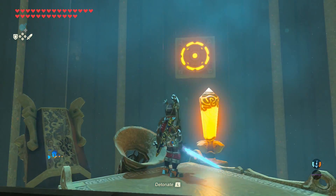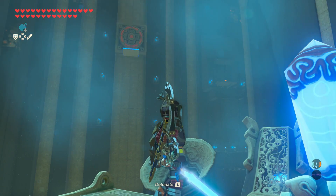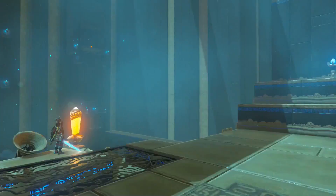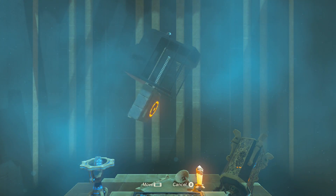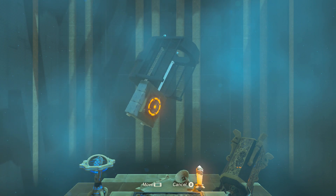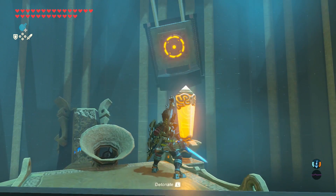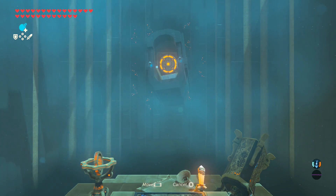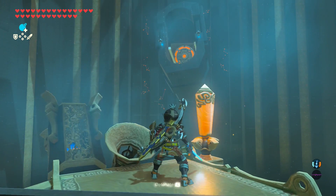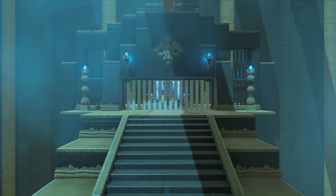The shrine is Moving Targets — it uses the cannon mechanic from the Goron story in the main game. For the second target, wait for it to start descending from its top position, hit the switch, and launch your ball. The next section is motion controls. For the first target, flip the target down so it slides down the railing. This reveals a more complicated second target — hold the controller upside down, and launch it when it's lined up. Hopefully it works out.